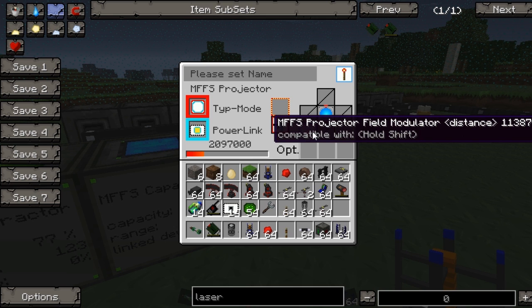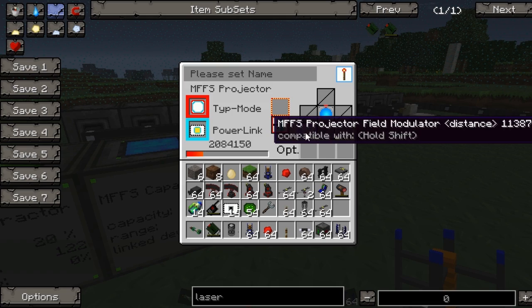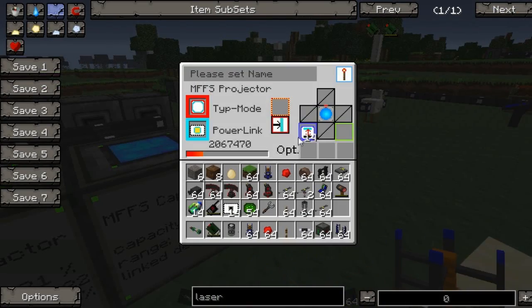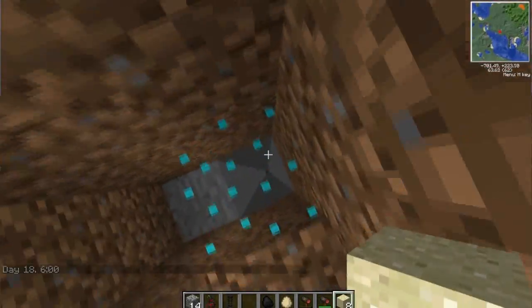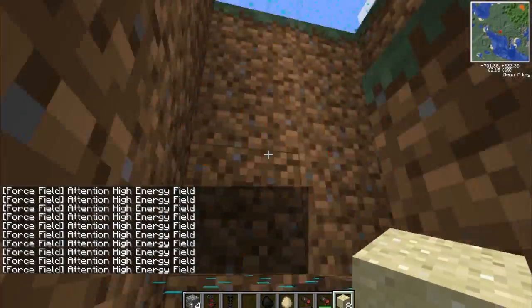It's got some MFS projector field modulator distance upgrades. So basically a distance upgrade means - if I take a couple of these upgrades out, let's take half these upgrades out and get rid of all this crap we don't need. Now if I pull the lever it's going to be a lot smaller because of the upgrades. No, I don't like it now it's not as good, it's too tight.